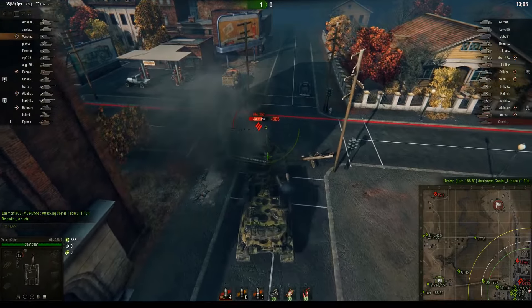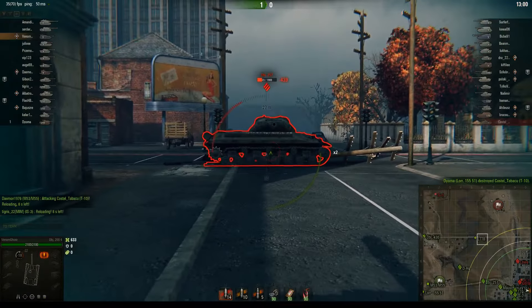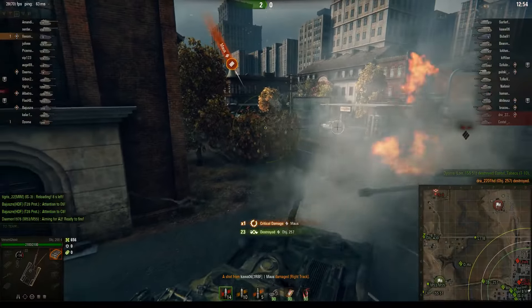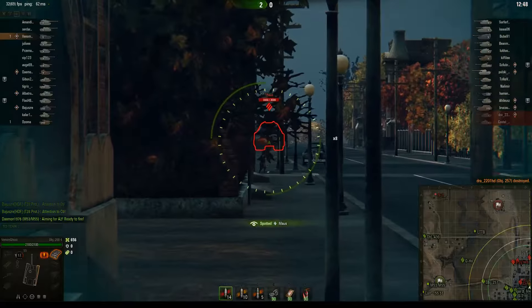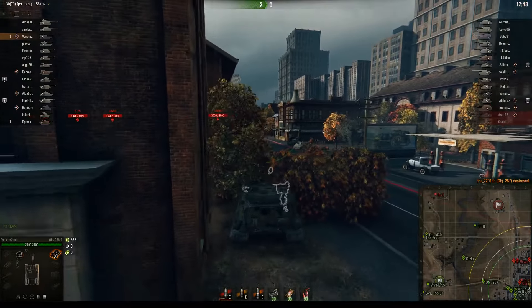Let's see how this thing stacks up. Probably want to pull back — not sure who or what he shot, but he didn't shoot us. We're going to go for the ram — yes, ram kill in style! And we bounce a shot from a Maus that's down there. Where's his damn Maus? There he is.